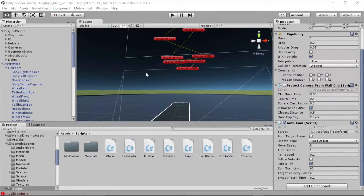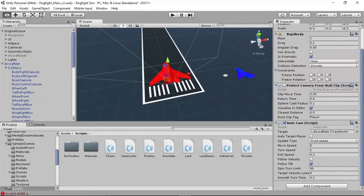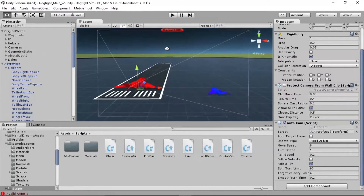Hey everybody, AJ here — I'm TexasGreenTee on Twitter. This is video 5 in our series on how to build a dogfight flight sim game in Unity 3D. We're almost done. We've got two planes, a player and an opponent, and both of them can fire the gun, shoot each other, crash into each other, and crash into the ground.